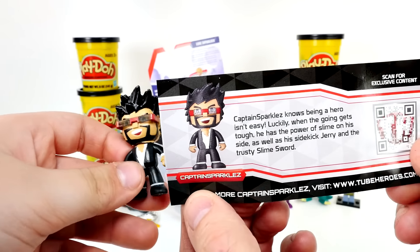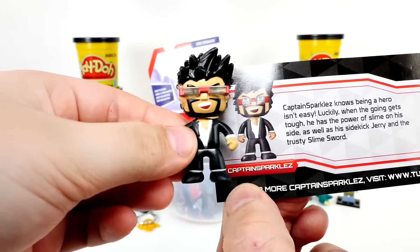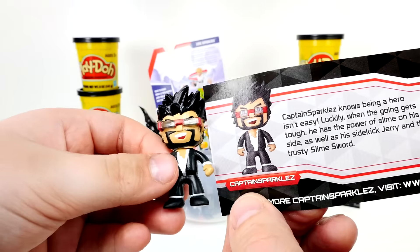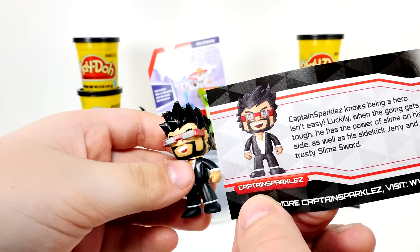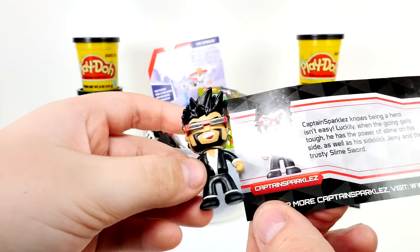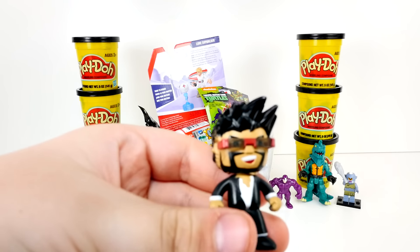Now who's Captain Sparkles? I've seen a couple videos about him, but I don't watch him that much. He says he has the power of slime on his side. I think he has a sidekick named Jerry — he has a sidekick named Jerry. And he has a trusty slime sword. Yeah, because I remember from his videos he had a pet slime named Jerry. Well, he's pretty cool. I like his sunglasses.